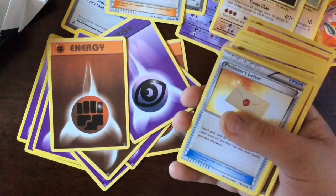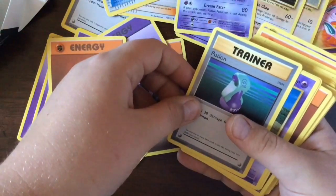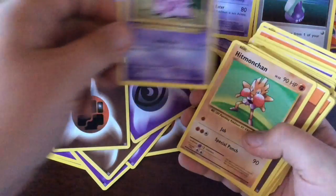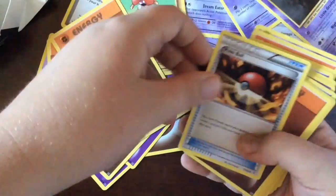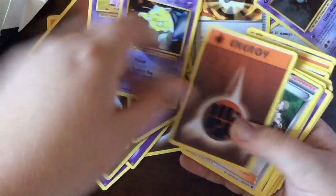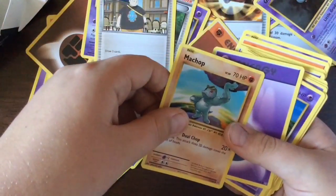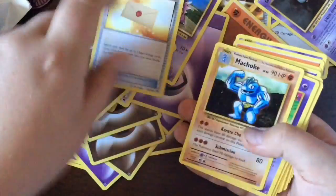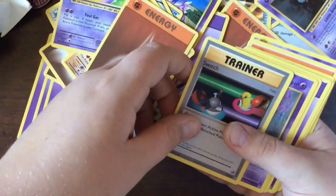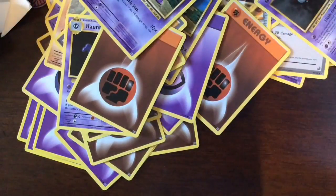It's the exact same Mewtwo. Super Fan Trainer, Haunter, Potion — I thought it said Poison — another Nidoran, Hitmonchan. Gastly, Poké Ball, energy, Onix, Nidoran, Drowzee, energy, Pokémon Fan Club, another Chansey, Machop, more energy, Nidoran — why are there so many Nidorans? Great Ball, energy, Professor's Letter, Machop, Koffing, energy, Switch, Gastly, Diglett, energy, Kangaskhan, energy retrieval, Haunter, energy, and Nidoran.